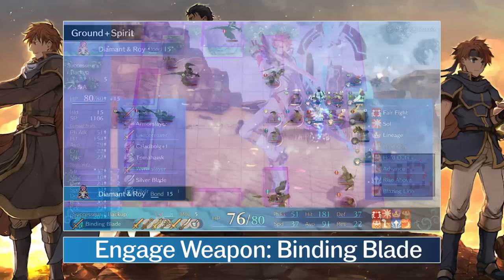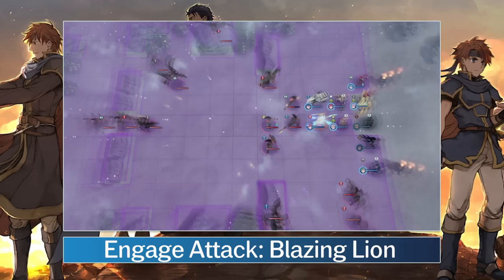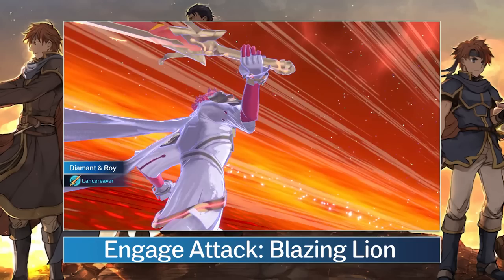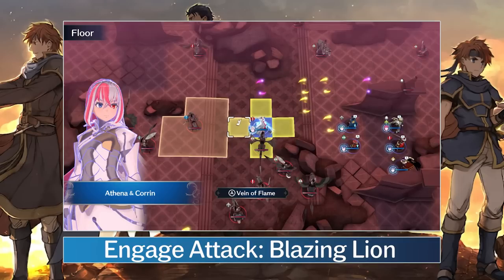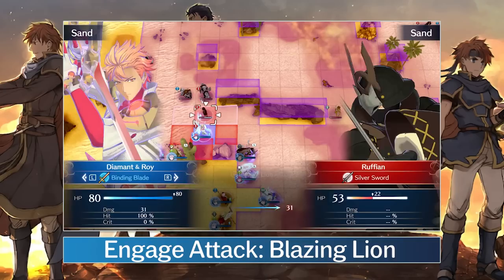Roy's engage attack, Blazing Lion, brings something different to the table. It targets the 3 spaces in front of your unit with a single attack and then sets those squares and 2 rows behind them on fire. When I first saw this I thought it was really cool, but I've almost never managed to make great use of this attack. You need Roy to be engaged, you need an enemy next to you, and the area of effect is just not quite what it needs to be. That said, you can expand the attack area with a dragon unit or the flame area with a mystical unit.